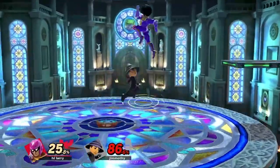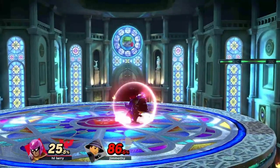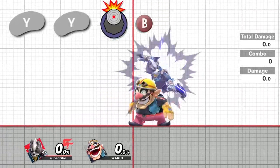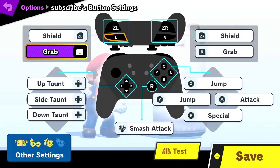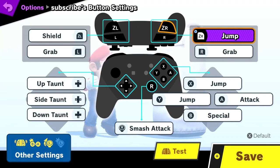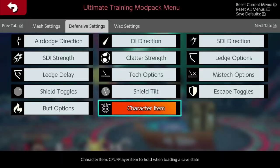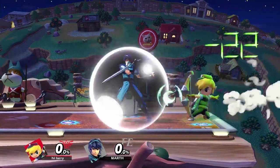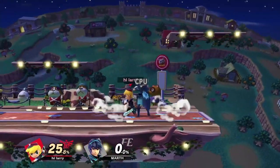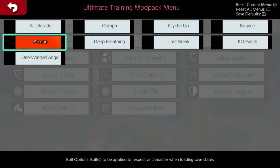Also, you need to make sure that your opponent's attack is unsafe enough on shield for you to get the footstool, or else they'll be able to perform an action that can cause you to most likely get a phantom footstool. I personally double tap the Y button, which is what I primarily use to jump, in order to get the footstool. But if you find this too difficult to do consistently, then I suggest changing one of your trigger buttons to jump. Or if you're a tap jump user, you can footstool using a jump button and tap jump. I think the best way to practice footstool out of shield is through the training mod pack, since you can have the computer perform an aerial and shield or do something else immediately afterwards, similarly to how your opponent would in an actual match. If you're interested in getting the training mod pack, I'll have a video linked in the description that explains exactly how to get it.